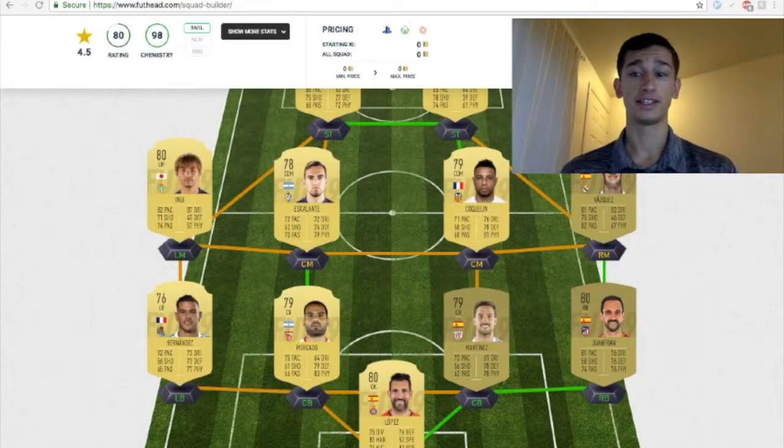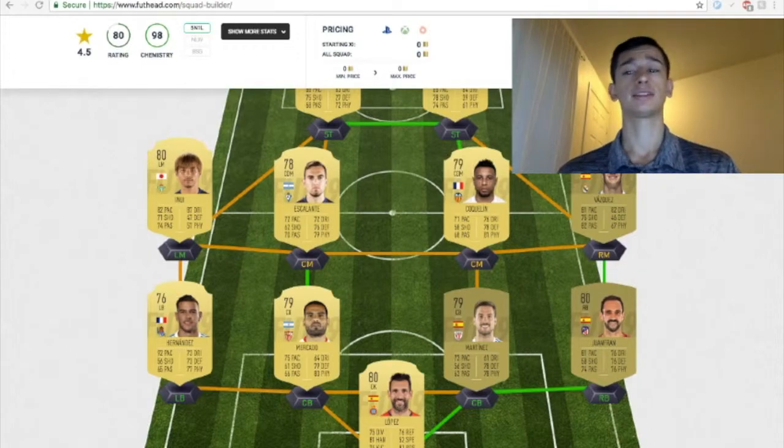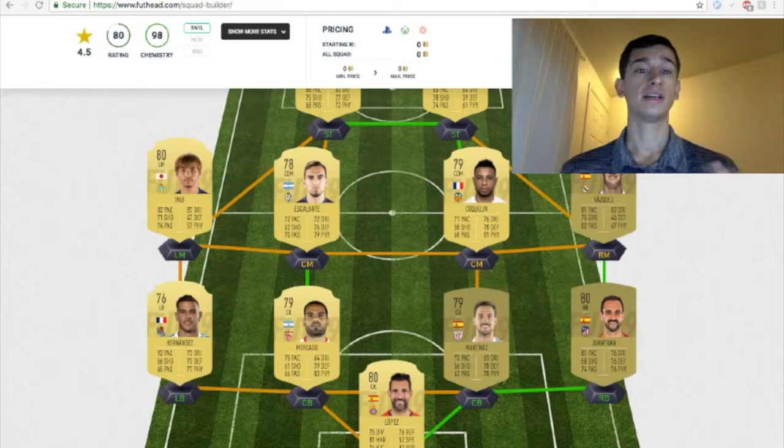And lastly, Theo Hernandez. He is one of the faster left backs in the game — 92 pace in La Liga. He has 77 physicality, which I like. He has a medium attacking work rate and a medium defensive work rate, 3-star skill moves, 3-star weak foot. I think he's going to be a little bit more expensive compared to the rest of your backline because of his pace. Minimum 1,000 coins, but at most I think around 2,000 coins.